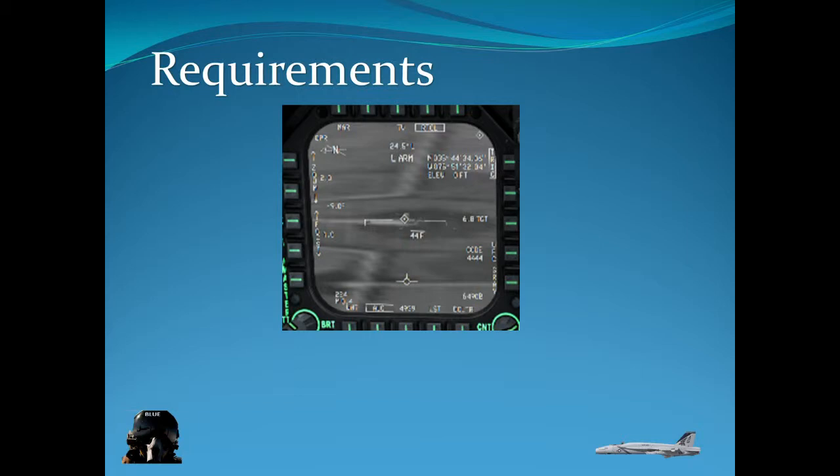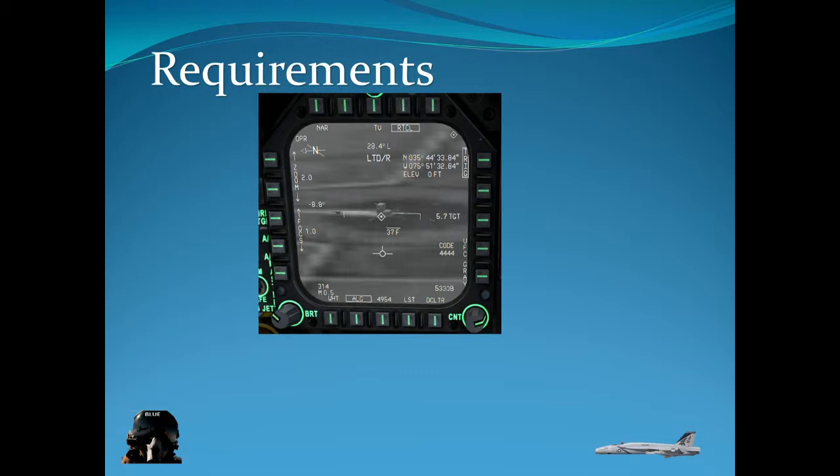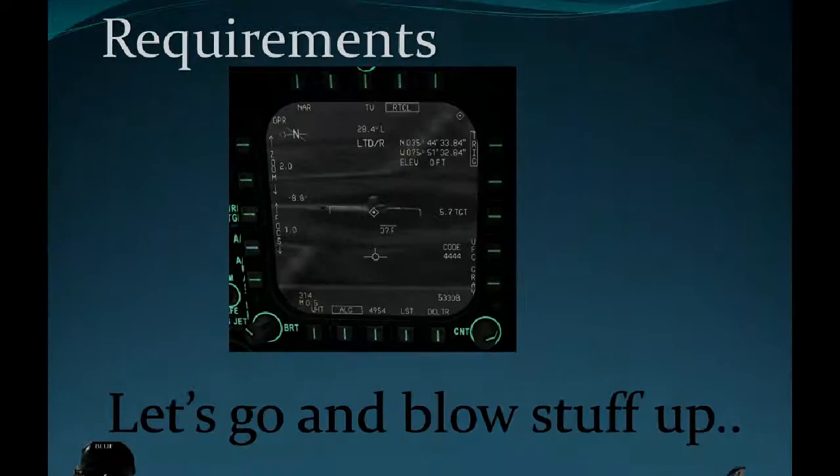Just highlighting what we just spoke about — at this point you see LTDR. Obviously this is an image so you don't see it flashing, but in the plane it will be flashing, indicating that the target is being lased. If my teammate has the same laser code as I do, he should be able to pick up my laser and drop ordnance on it.